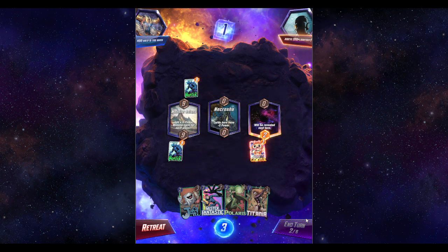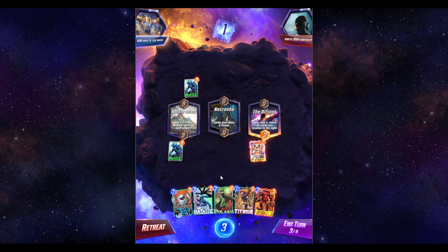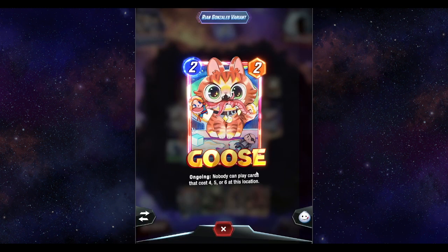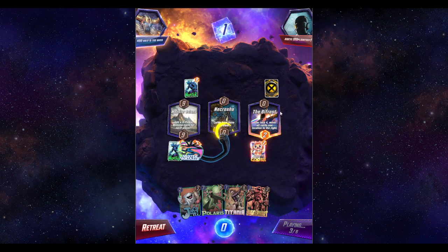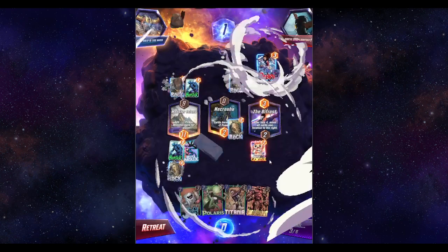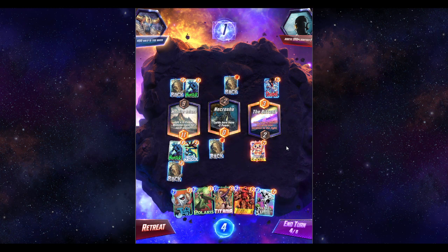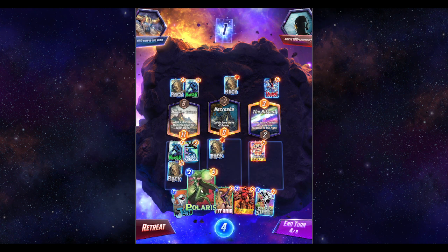No one's playing Change here anymore. One thing I will say is that you do really struggle against Darkhawk decks at the moment, because Goose obviously stops anything that's four, five, or six cost. But if they play Zabu it knocks it down to three, so you can actually play it into the Goose. I do actually have another version of this that uses that to its advantage, shall we say.